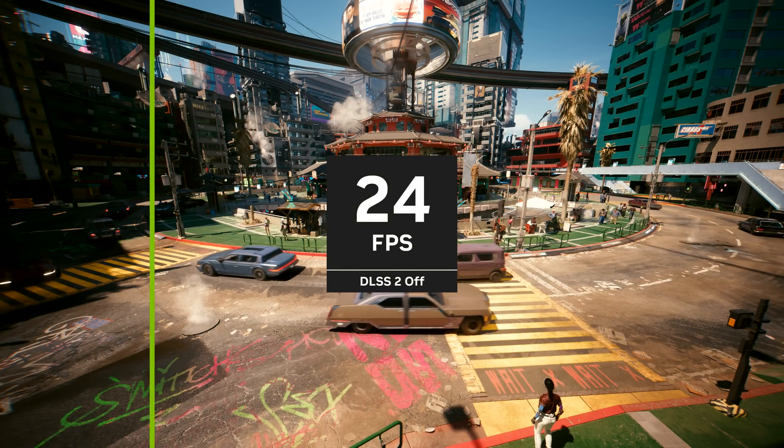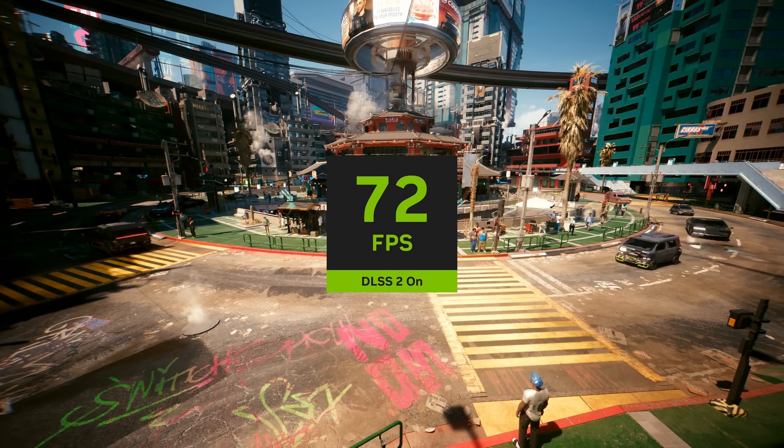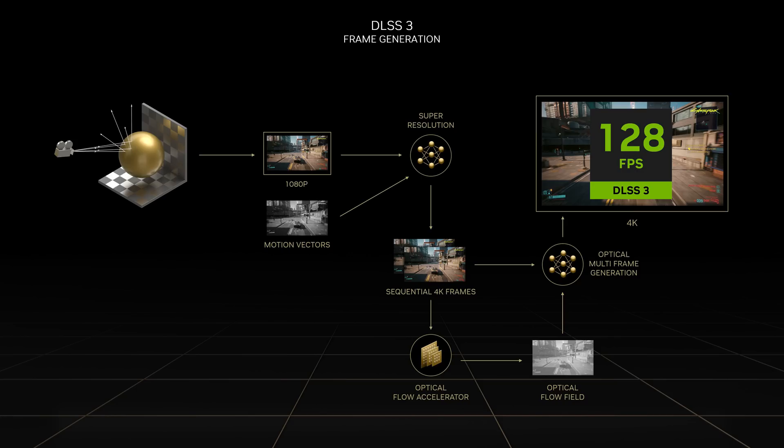In this second innovation, DLSS super-resolution powered by Ada's fourth-gen RTX Tensor cores dramatically boosts performance by using AI to output 4K frames from a 1080p input. The final innovation was DLSS 3.